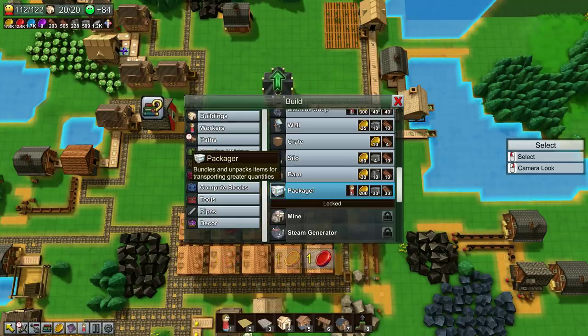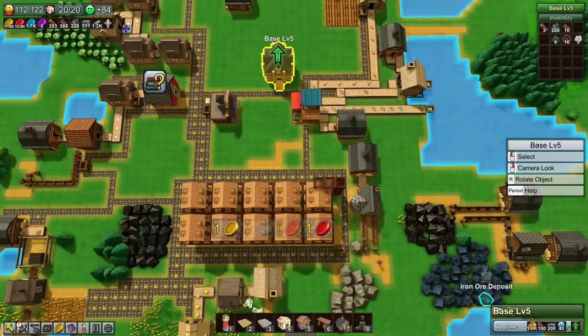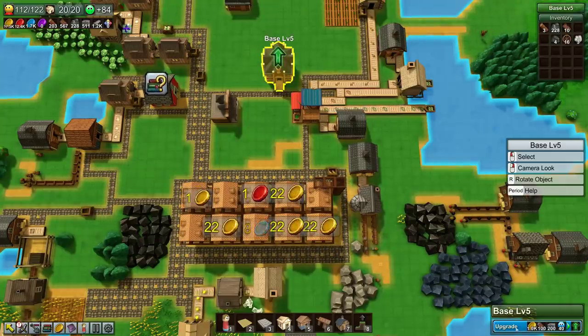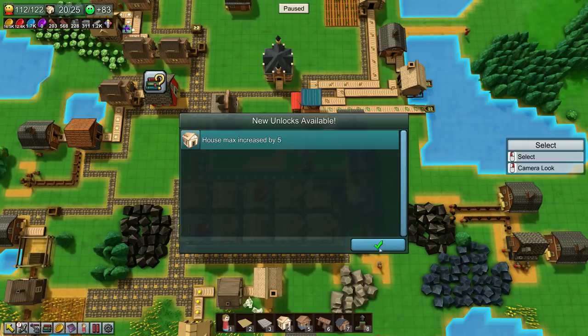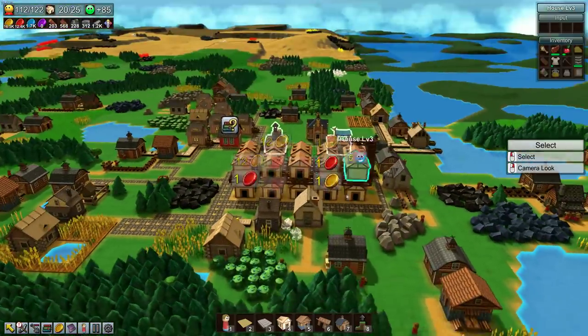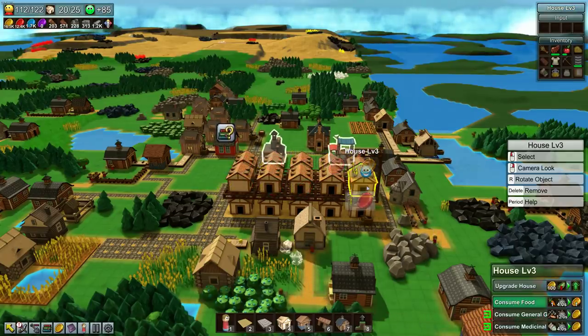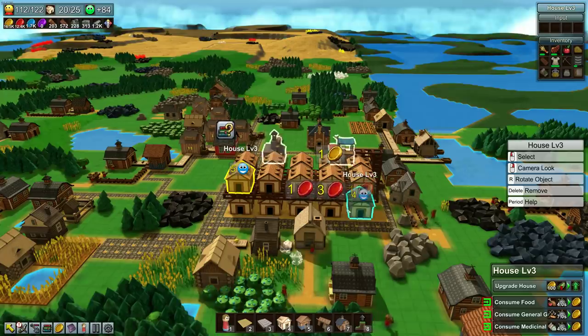There's also the packager. But I also want to get — oh, our base is ready to be upgraded, so I'm going to do that. Got more house room. We've got our little apartment building here. Oh, I just realized these two are backwards. I'm going to turn these houses around so everything looks the same.